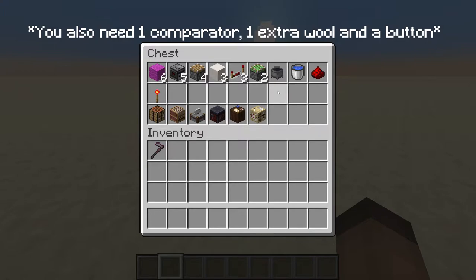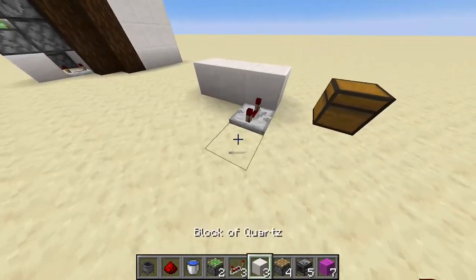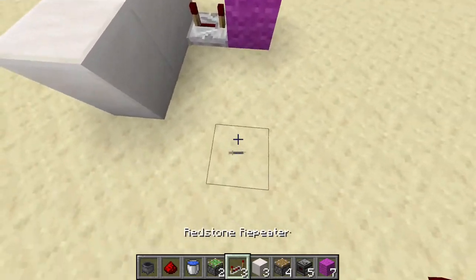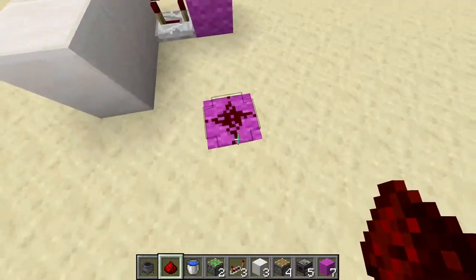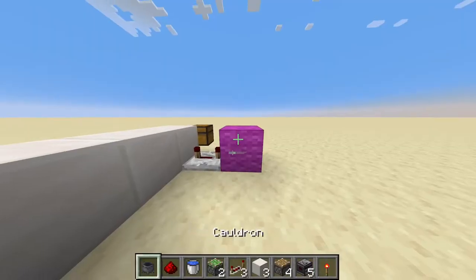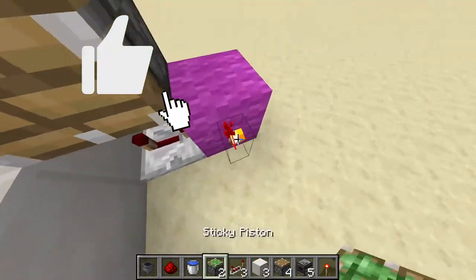We're going to start things up by spacing three quarter-blocks here. Redstone repeater set to four ticks here. We take our magenta wall and place one more here like so. Take one of the redstone dust we have here and place it like so.